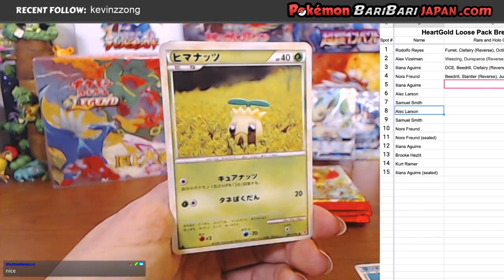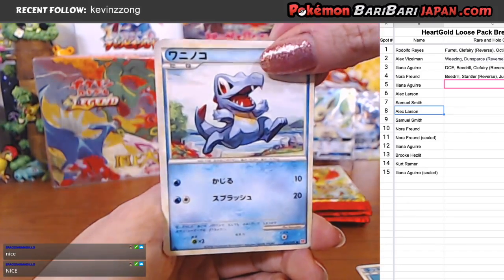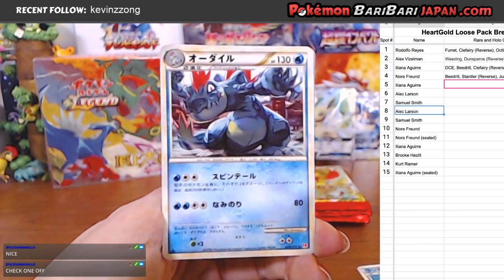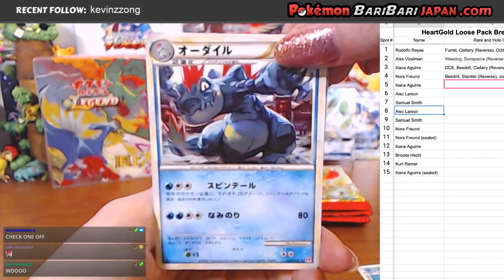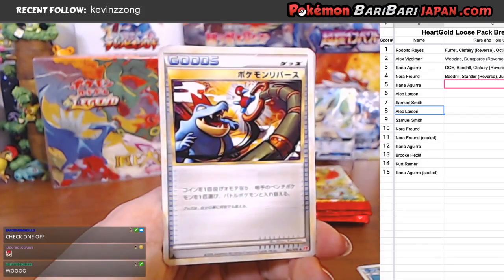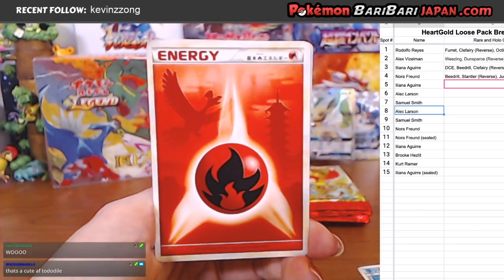Now you just need Wobbuffet. We're off to a good start. Alright, Totodile. And this always throws me off that Feraligatr is not a rare — just an uncommon. So alright, you got Feraligatr and Totodile. And Art Featuring Feraligatr. There's Professor Oak.